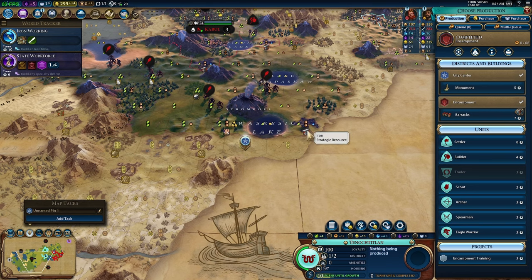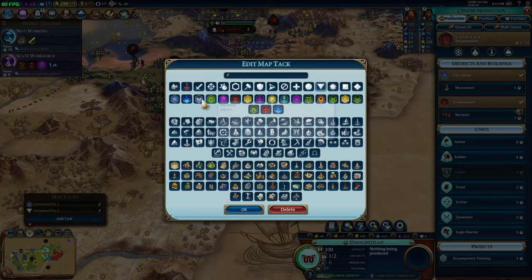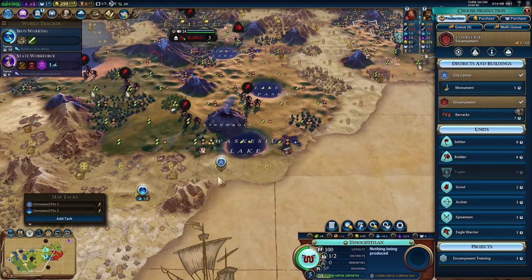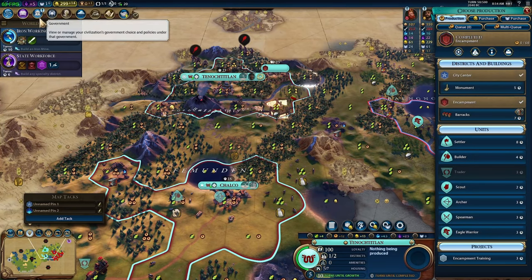On top of that we actually have a nice location for a campus over here, and science is going to be really important to us. We're going to want to do the best we can to keep up with the AI so our army stays relevant — we want to keep rolling over them, and to do that you need upgraded units. We'll put our campus there; it'll be a nice plus-3 campus to start with.